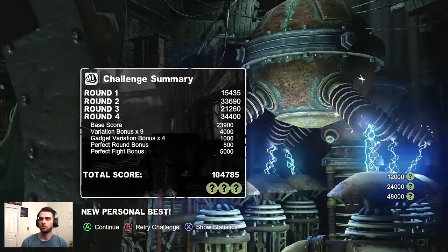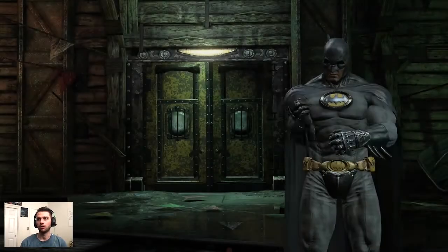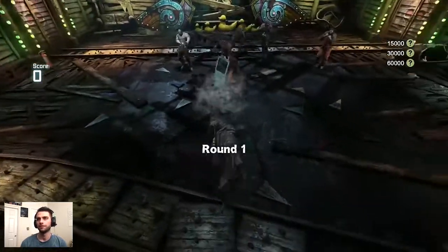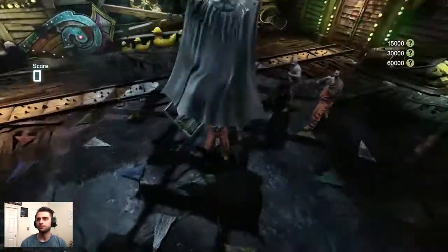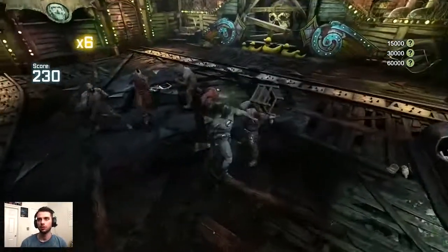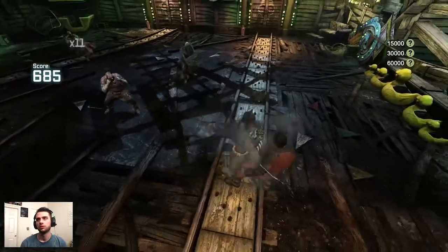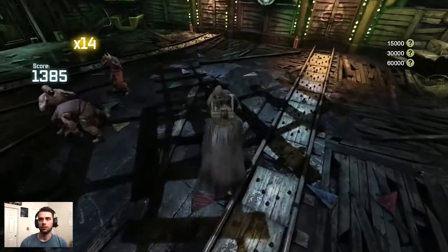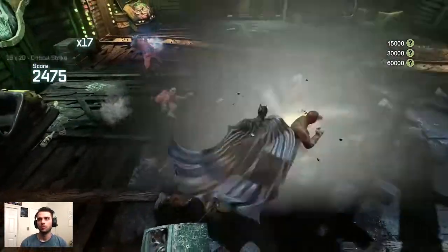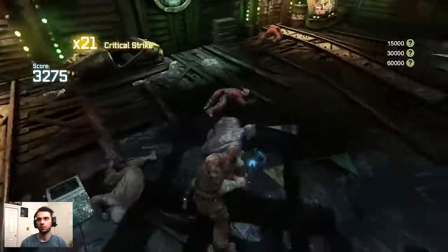Now we're going on to what I consider the hardest challenge in the base game to do a perfect night and flawless free-flow: Funhouse Brawl extreme, hands down. Coming up on the first fight, chaining these combos, did an item cancel on that enemy, into a baton disarm. We have more space so we're going with our staple, finishing with a bat claw drag to get our enemy closer into an aerial attack since he was carrying a shield.